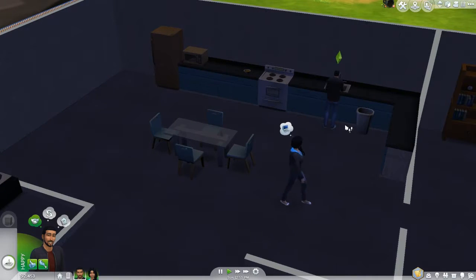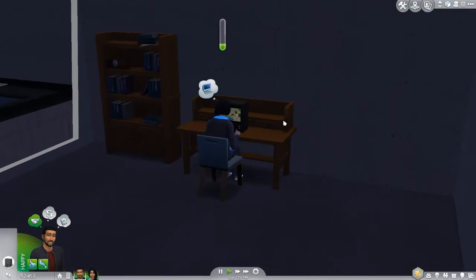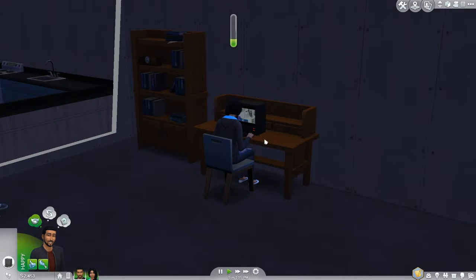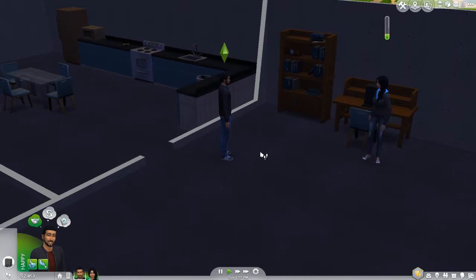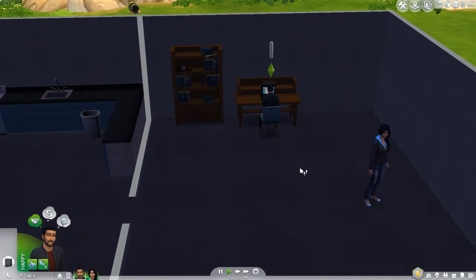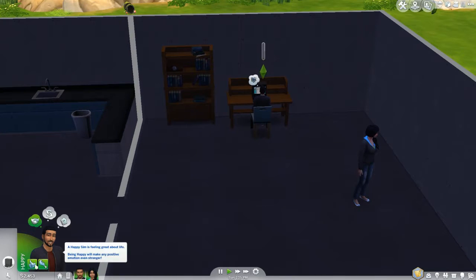Now she's gonna get on the computer — Jasmine, I'm supposed to practice writing! Jasmine, you're playing video games. What game are you playing? Looks like The Sims, and now it's Dance Dance Revolution. She understands I have to practice writing. So I've acquired the writing skill!